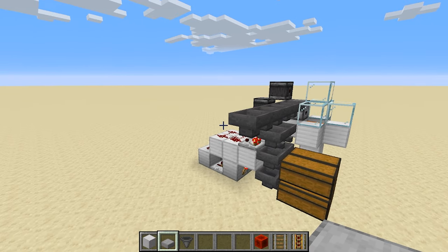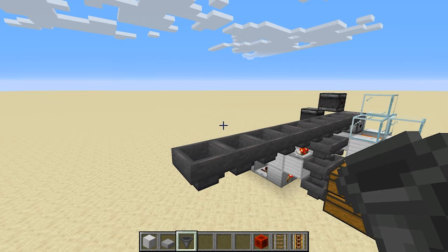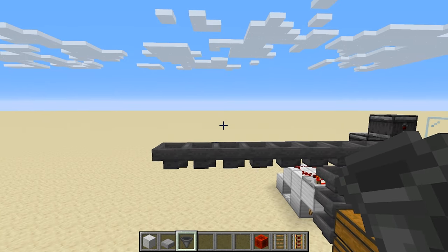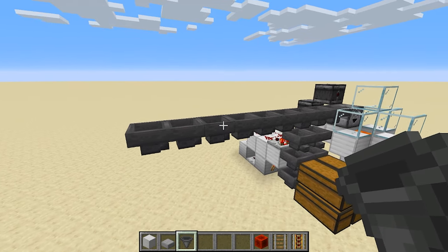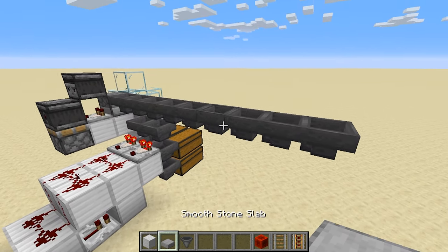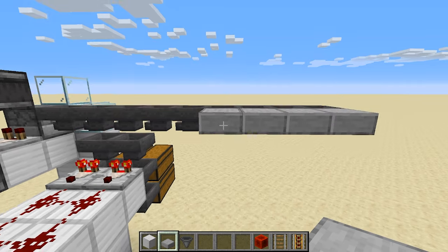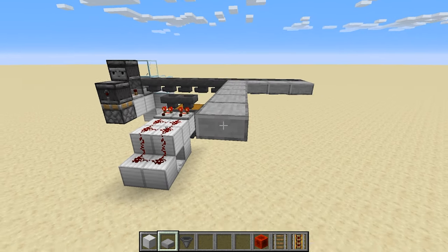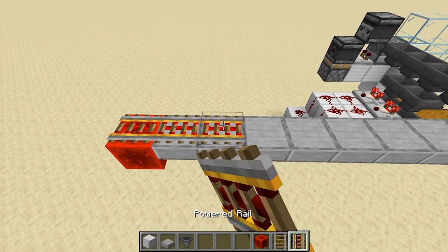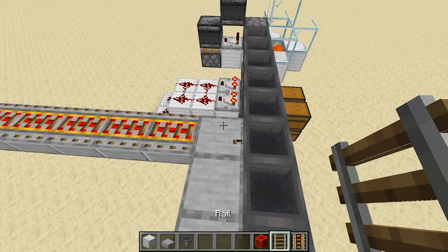Next we do the minecart rail system for pickup. I'm going to use hoppers for this demo — you could use a water stream instead, but hoppers work fine here. On top of the four blocks I just placed, we'll put powered rails, then a row of regular rails in front, and then more powered rails. I'm going out eight more and adding a redstone block to power these rails.